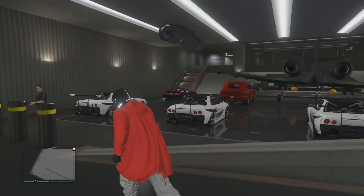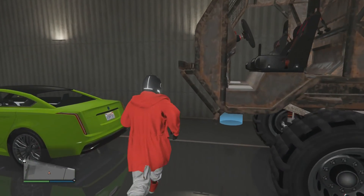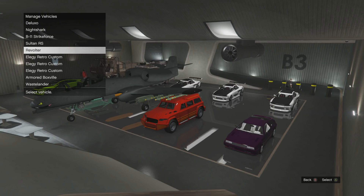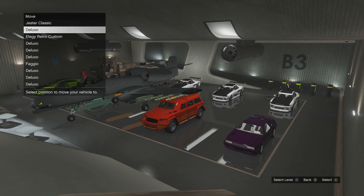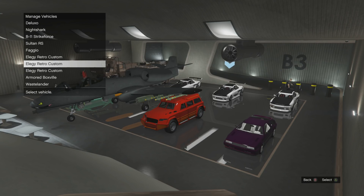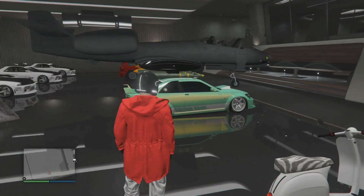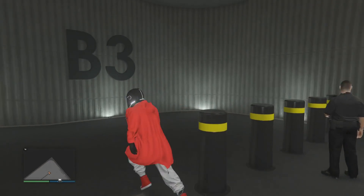So in this video we are duplicating a Sultan RS. You're also going to need a free car — or a car you're not bothered about losing — stored in the same garage. What I'm going to do is move this Revolter out and swap it with a Fagio I've got stored in another nightclub garage. We're going to be duplicating over the Fagio with the Sultan RS. If you've seen the previous glitch video you'll know the method — it's just a slight little tweak.